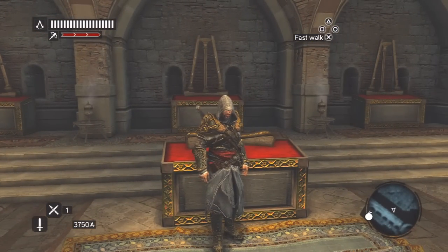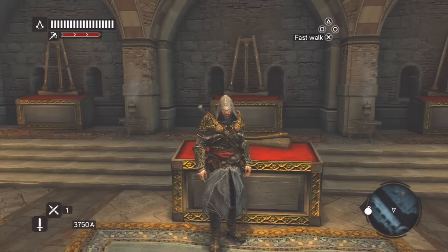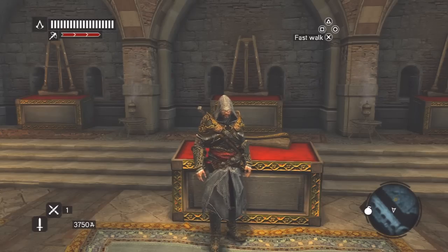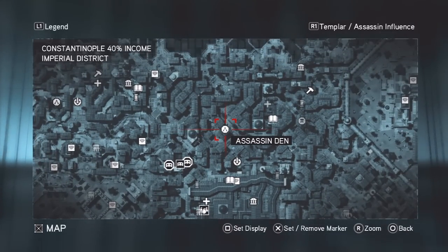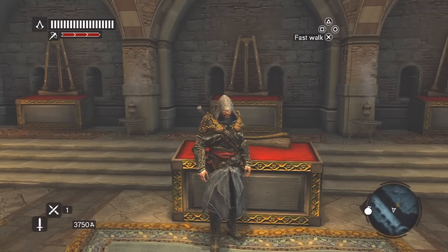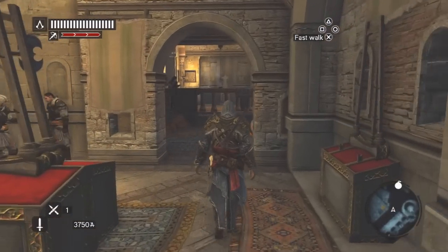How do you get these weapons? You get them the same way you get the Master Assassin's Armor. If you already have the Master Assassin's Armor, you'll already have all the best weapons too. Just like with the armor, once your assassin recruits reach level 10, they go through a graduation mission that you accompany them on. Keep doing more of those and you'll gradually unlock the weapons one by one.